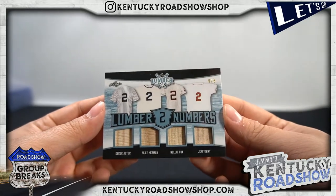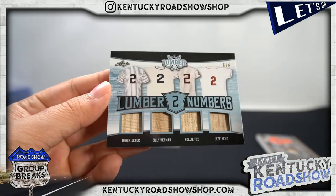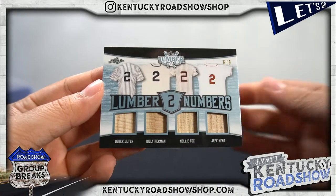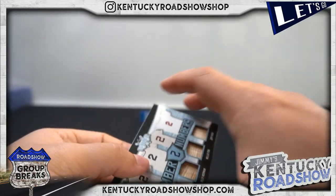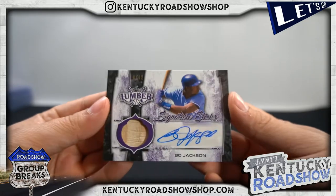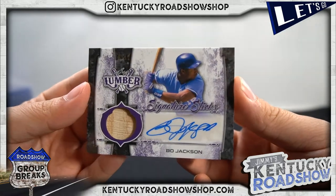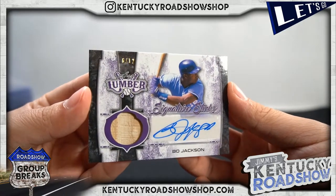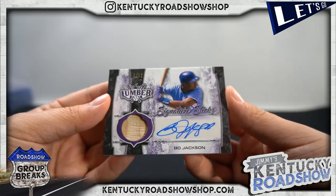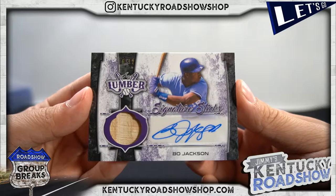Oh yeah, this is why I like this. Look at this — Derek Jeter, Billy Herman, Nellie Fox, Jeff Kent, six of six, all number two. Look at that list. Anything with Derek Jeter — I'm not a Yankees fan at all, but as a baseball fan I appreciate it. And look at this — Bo Jackson, six of twelve, auto! There's like a purple edition or something, but this is awesome.